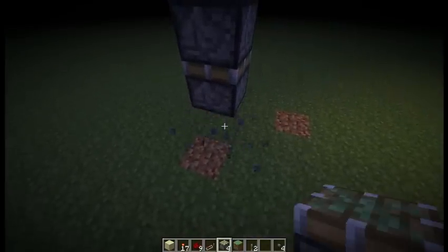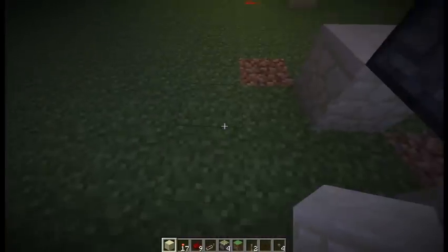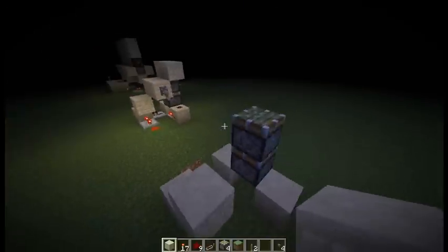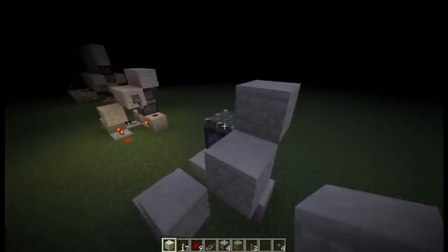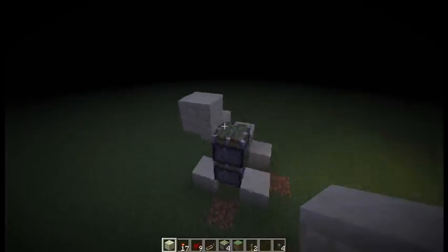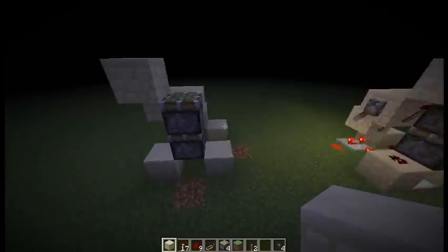All you have to do is first start out with your two pistons. You want to first build it up three, then break the last piston. Block there, block there, block right there, and then right there, and then right there. So there's the block placement.